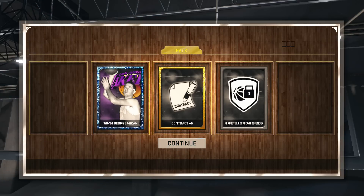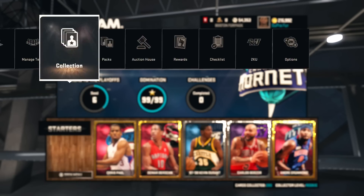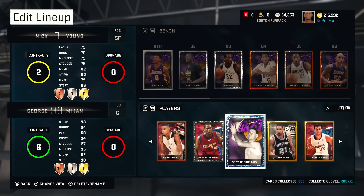You have to win five games in a row to get him. He's from 1950 to 1951. The way you acquire him is they say you have to turn around the Lakers' fortune, because they lost five in a row to begin the season. They want you to win those five games back and make them start off 5-0 instead of 0-5. That part was really easy — just so boring and it took so long to finish.